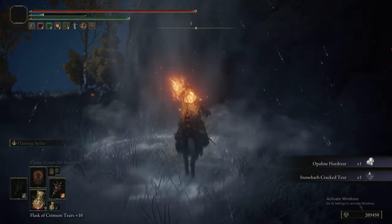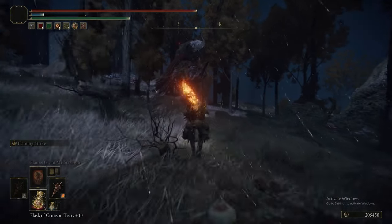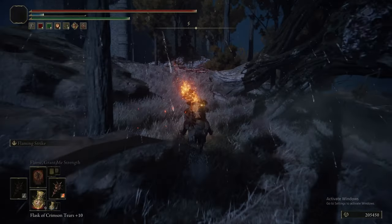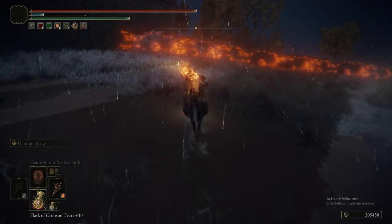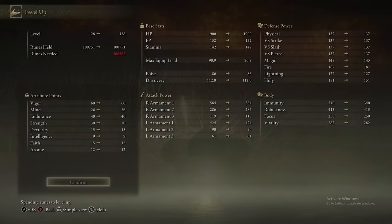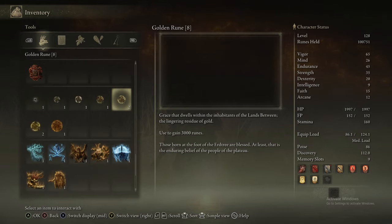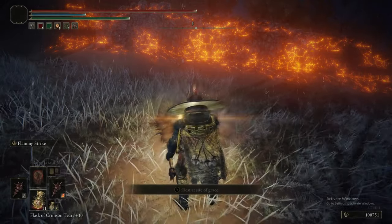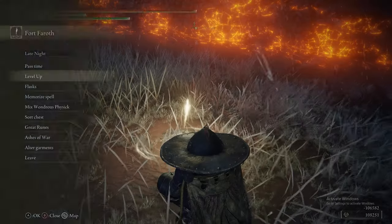The Stonebarb Cracked Tear gives increased poise damage so you can break an enemy's stance easier, but since we're using Lion's Claw and Ground Slam — things that already do incredible stance damage — we don't need to rely on it, and it doesn't last very long anyway. There exists a possibility that it lets you stagger Placidusax quicker, but it's just not necessary. We're going to use all our runes at this point because we plan on potentially taking a death — we're about to encounter a bafflingly unique enemy that is only in one area of the game.